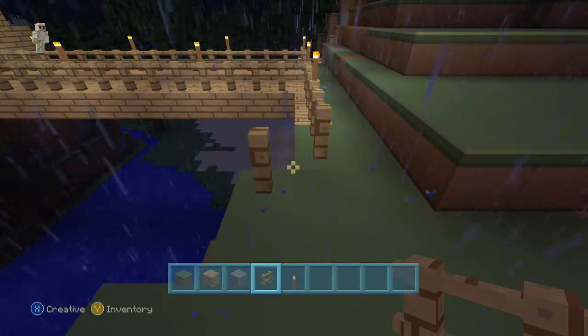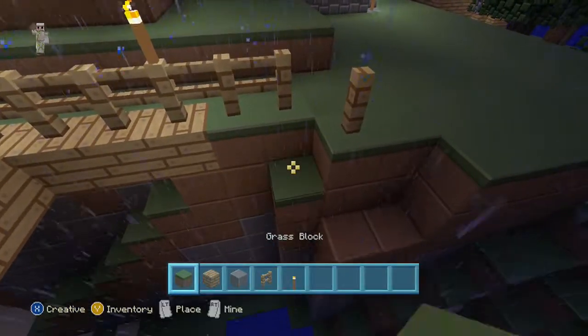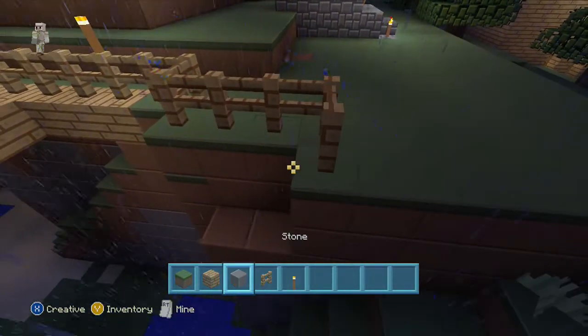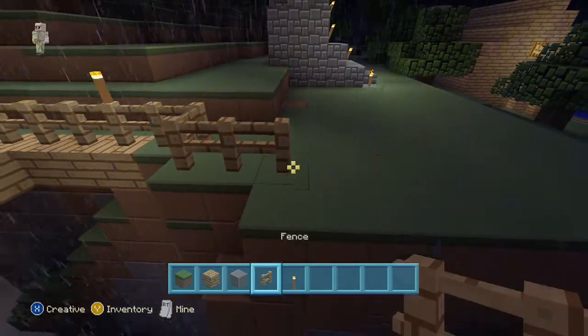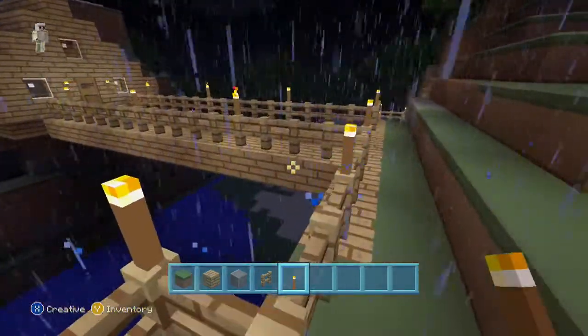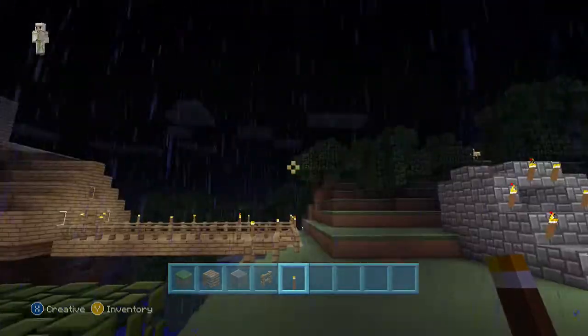Fixed for iron golems not stopping their attack when they've killed a skeleton — I love iron golems, guys. Fixed for issues when players teleported while riding a pig or a minecart. Fixed for animals climbing cobblestone walls.